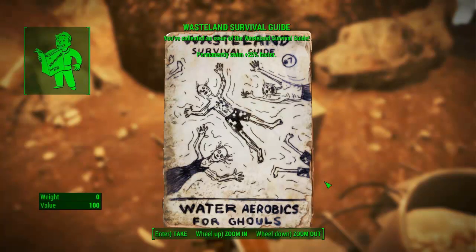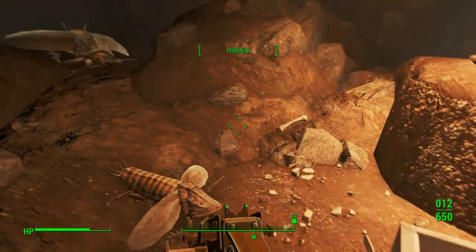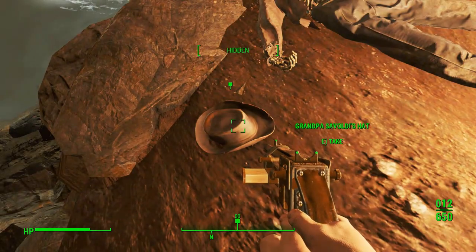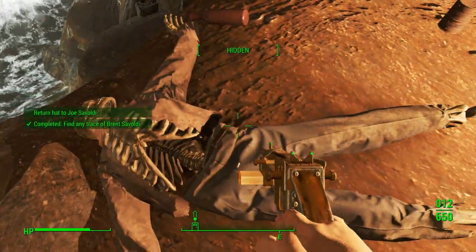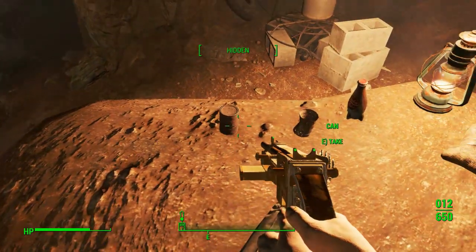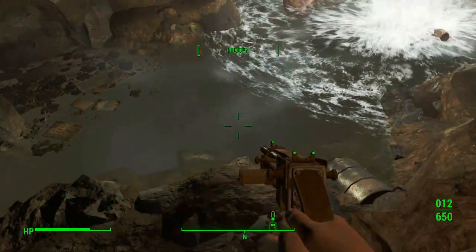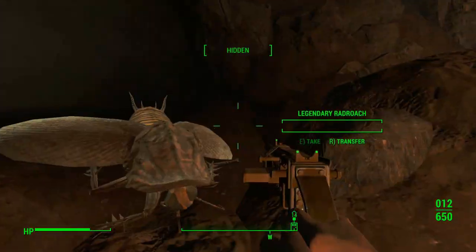And a copy of the Wasteland Survival Guide - I'll take it. Collect an issue of Wasteland Survival Guide: permanently swim 25% faster. That's worth the trip right there. What have we got here? Grandpa's an oldie's hat. Find it. Return. Looks like he died here, but had a good drink before he went. Can't fault a man on that. Let's check this back passage.